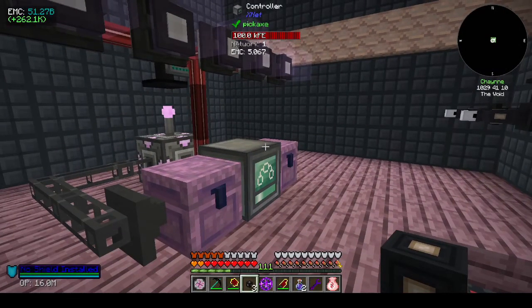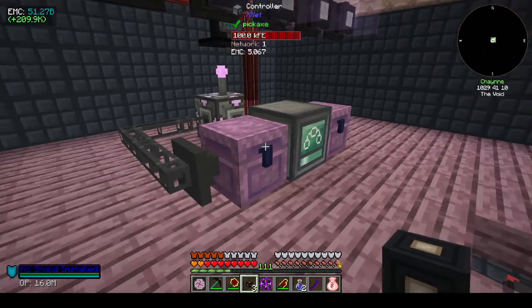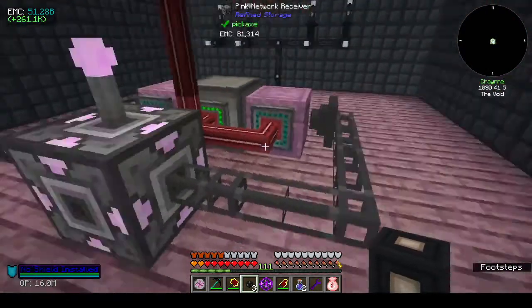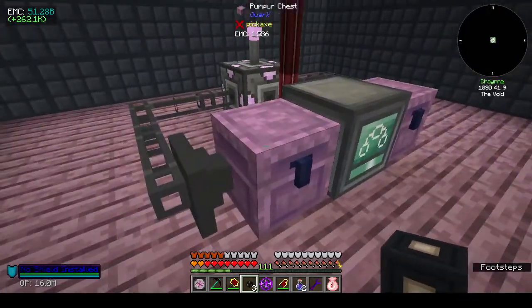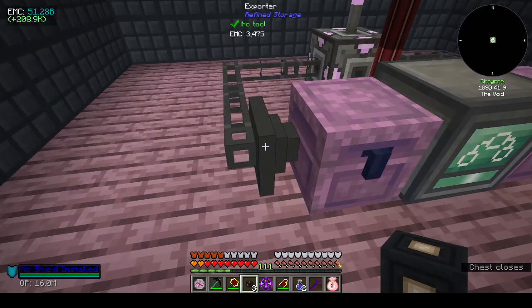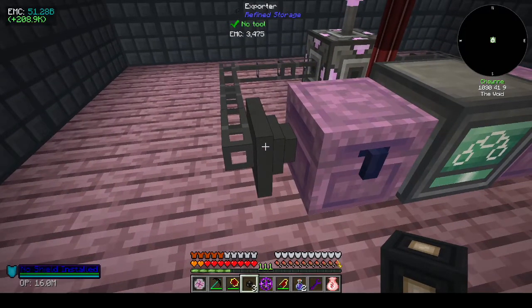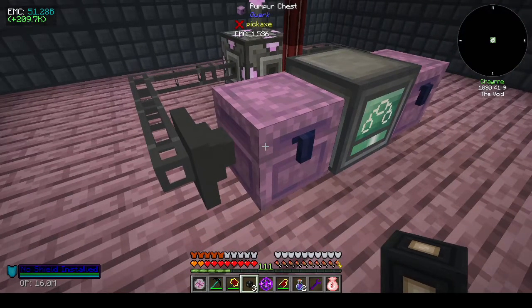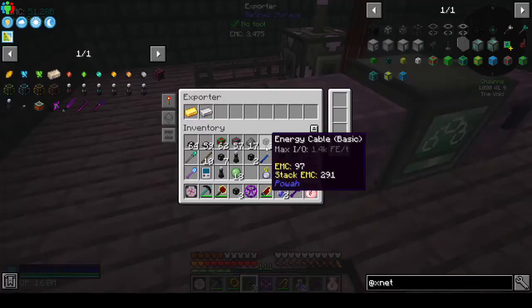I've kind of gotten a Frankenstein type system where I pull stuff in from my Refined Storage system into the chest on the exporter. I have it set to work on redstone mode and then I will turn it on and off when I need to, because what will happen is it would just pull stuff in and everything gets sorted here.